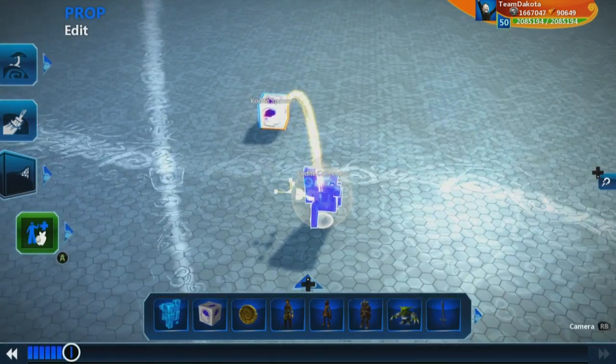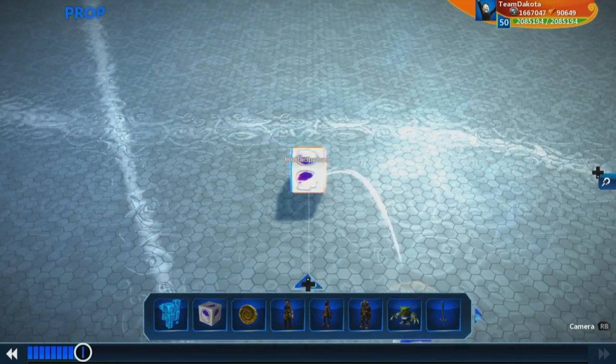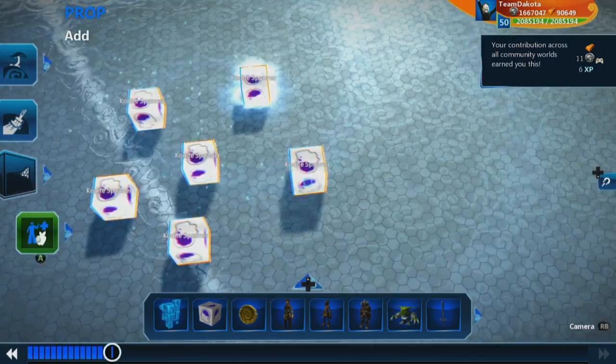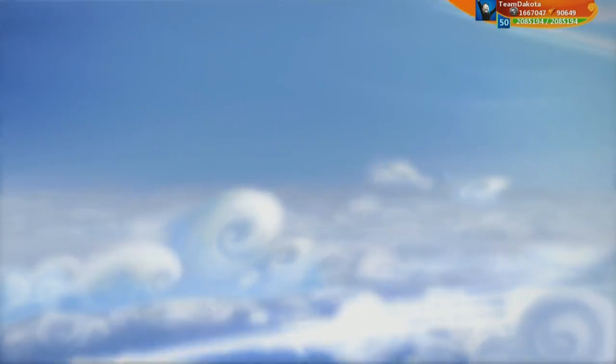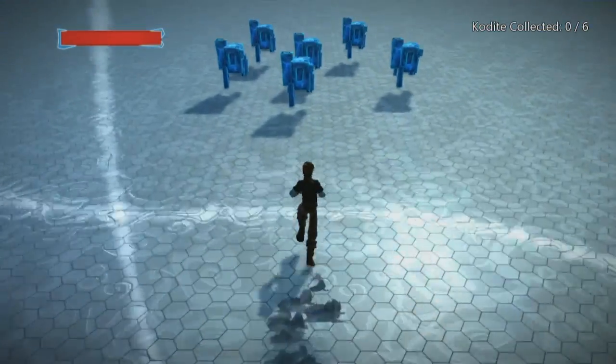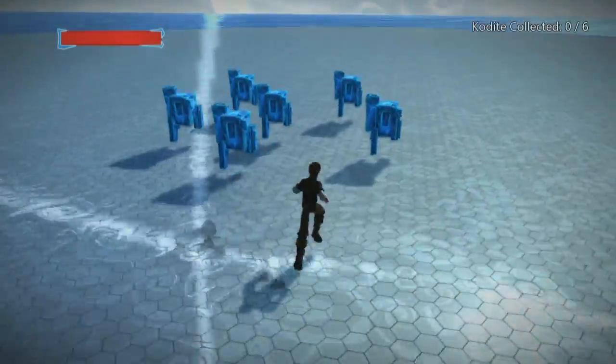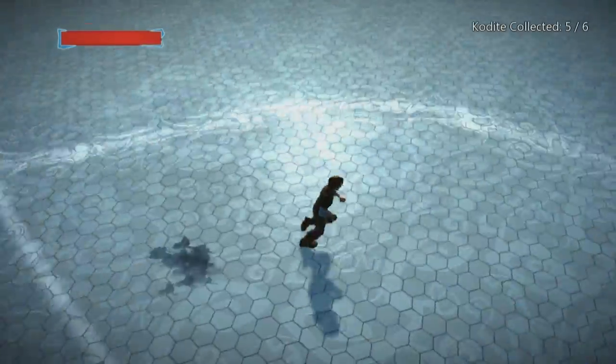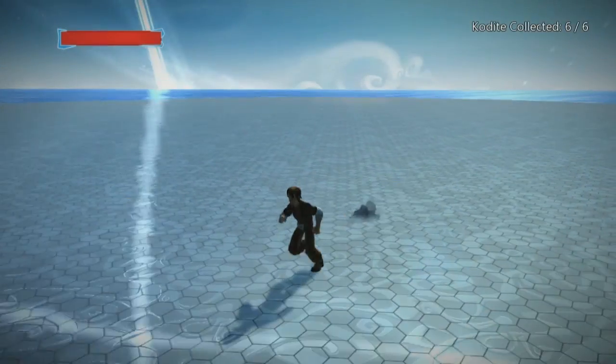Now I can take this spawner and place a whole bunch of them. Here's that cluster again — go to test, and I have a ton of them, all created in the spots I specified. I had six that time — five and six. Awesome.